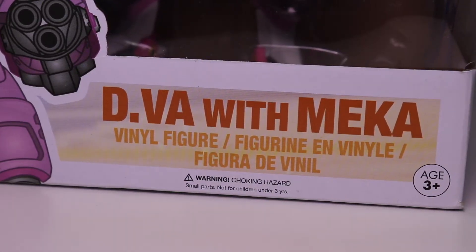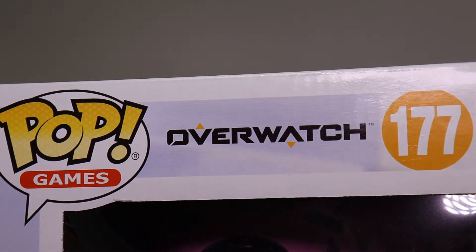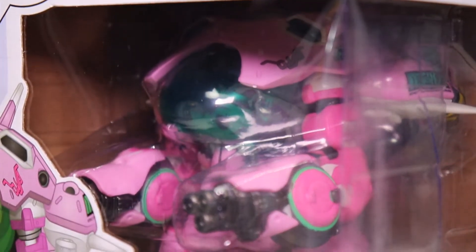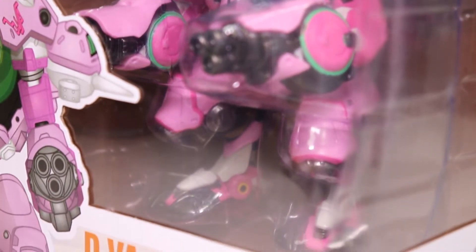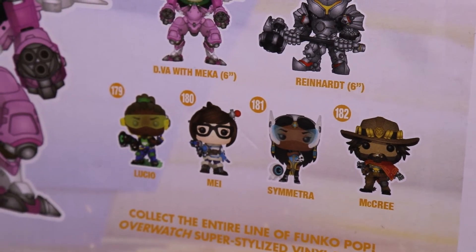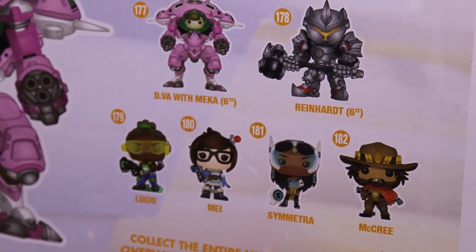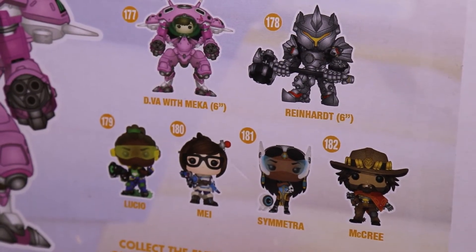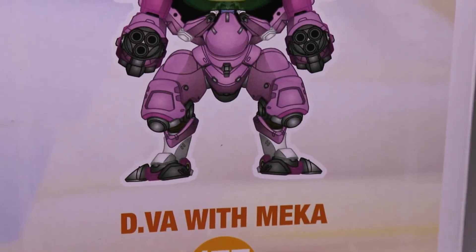Hi and welcome back to It Figures. Tonight I have a review of a Funko Pop Games figure, and that is D.Va with Meka from the game Overwatch. Funko went above and beyond with this figure. It's hard to even see what it all looks like inside the plastic container, but we will open it here soon. This is probably the biggest Funko figure I own — it's one of those oversized ones. On the back you can see some of the other figures that are in the Overwatch game.